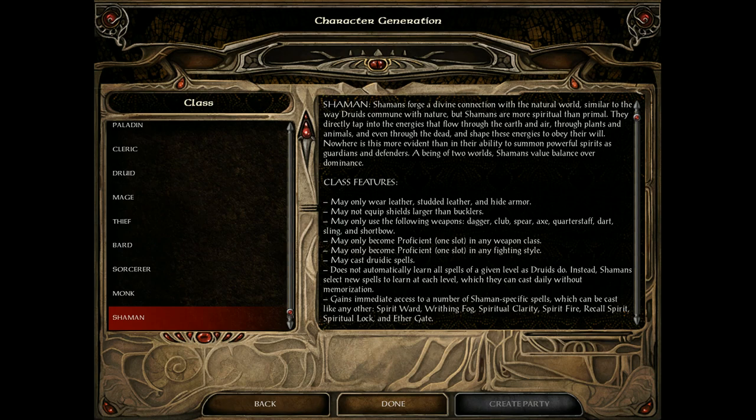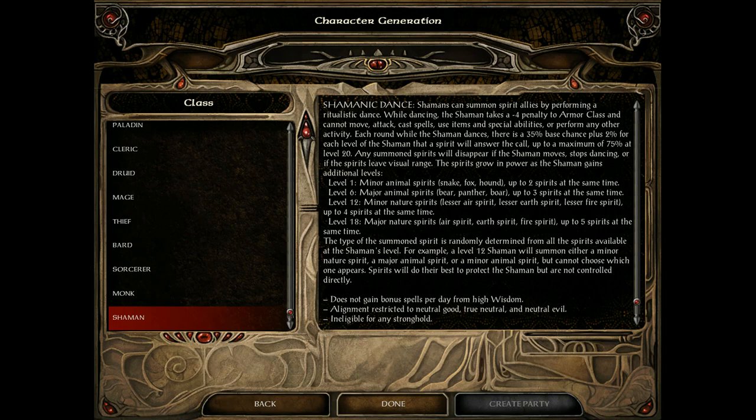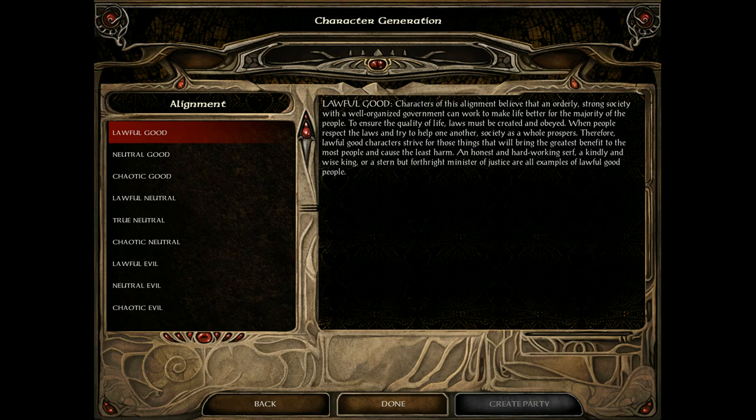Shamans can only wear leather, studded, and hide armor. They're like sorcerers but using druid spells — you pick and choose which druid spells you want. They have special dances that summon animals to help them out, and they're restricted to neutral alignment only. Warning: when you pick this class, no strongholds. If you play a Shaman — repeat — no strongholds. That covers all the classes in Baldur's Gate 2.